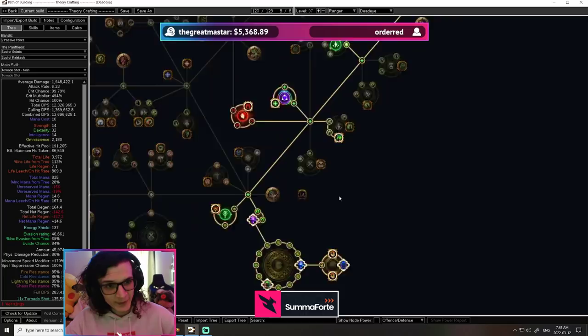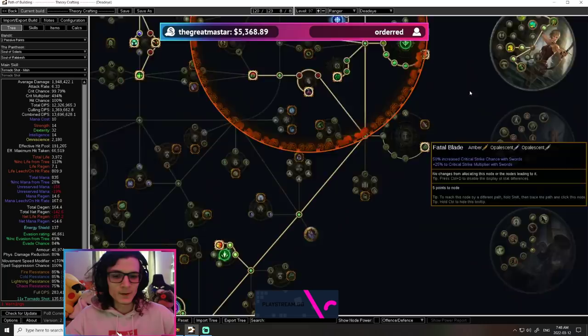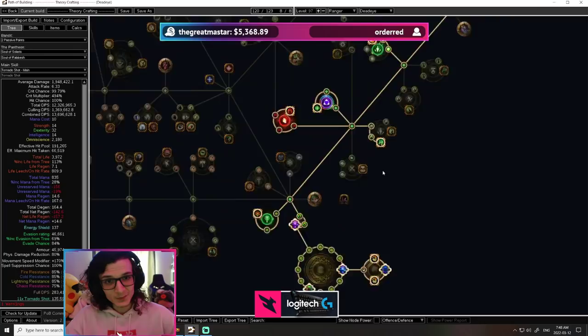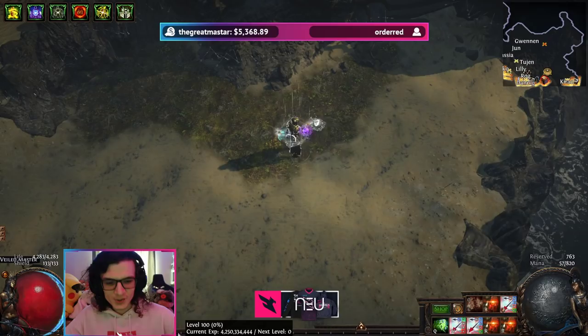This is why, in my opinion, on a budget, Point Blank is the absolute no-brainer, and if you ever go Farshot on a budget, your build is going to feel significantly worse. Note that in the endgame scenario, once you have access to Forbidden Flame Jewels and your 5th ascendancy, you are absolutely going to want to drop Point Blank, as it is going to drastically increase your survivability since you will no longer have to stay in close proximity to the boss. And not only that, you are going to get an additional 30% more damage, which is absolutely huge.